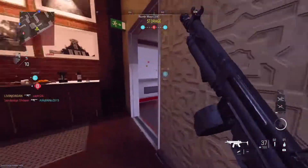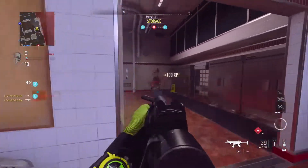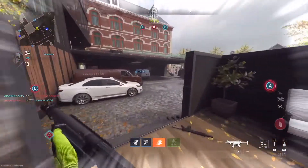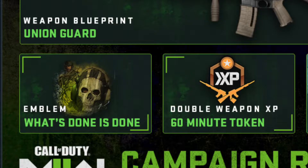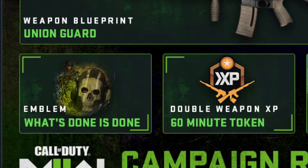What I have my eyes on is a weapon blueprint called the Union Guard — it seems to be an M4 weapon blueprint. You're also getting an emblem that says 'What's Done is Done,' which seems to have Ghost's face on there, and a 60-minute double weapon XP token.